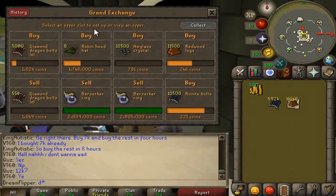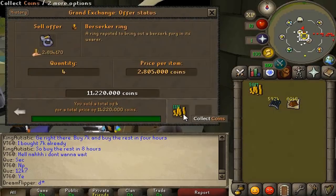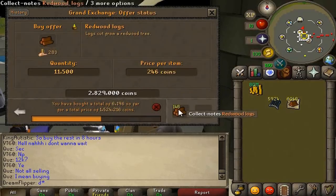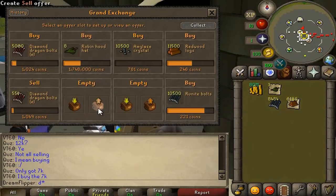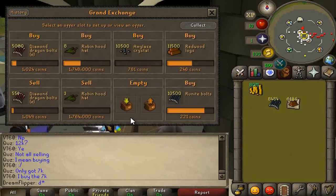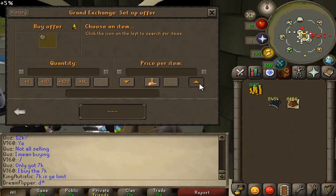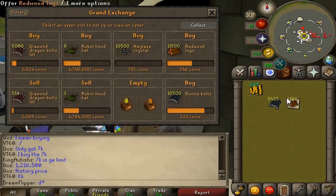Now we have some high volume flips going in, as well as Berserker rings. The Berserker rings we're putting a 20k margin on - not bad for how quickly they flip, and we managed to do all eight of them. The Robin Hood hats we're also getting about a 20k margin on and they're coming through pretty quick. On top of that we have Redwood Logs, Runite Bolts, and we're venturing into Diamond Dragon Bolt tips again - a little scary but we'll see. Redwood Logs and Runite Bolts both have a very good margin over 20k, so we're looking to make a nice profit. Selling them for 239k, just under 20k margin.